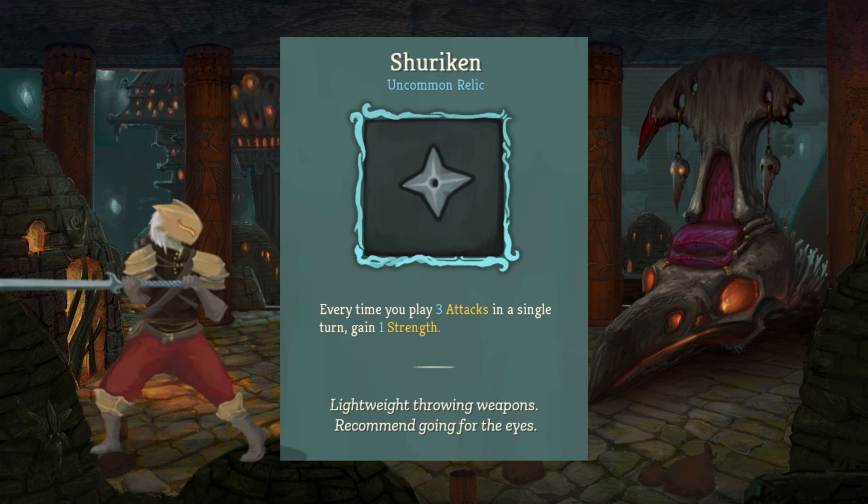Next we have the Shuriken, our uncommon relic — the first and last uncommon relic in this list. Every time you play three attacks in a single turn, you will gain one strength. This is huge. If you are trying to strength build for the Ironclad, you can pair this with a couple of other things and you'll be looking at overwhelming strength fairly quickly. This one's a little bit harder to find, but if you do see it, make sure to pick it up.